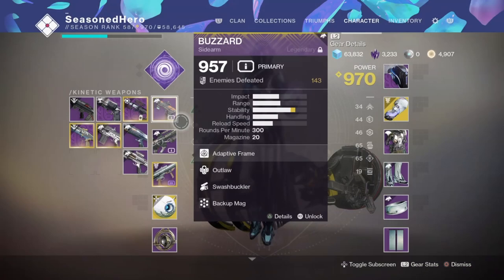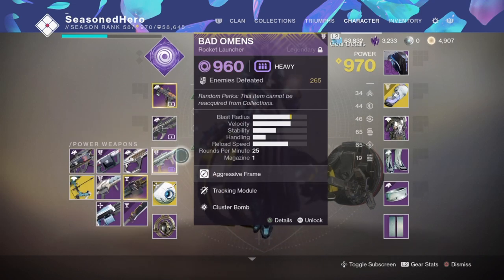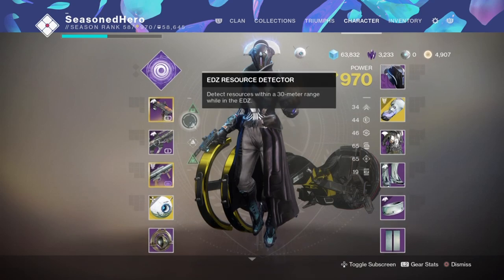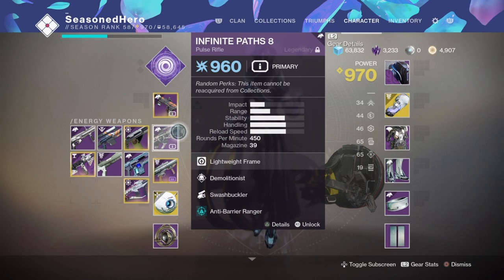Think about which super you want to go with. For weapons, I recommend having at least two or three weapons fully masterworked so you can pick up orbs of light and trigger both Taking Charge and Protective Light, and of course build up your super. Ideally get a weapon with Demolitionist, like the new Infinite Paths 8 pulse rifle, for grenade regen — but it's not a must-have. I've gone with the Buzzard sidearm in primary for its stats and flexibility, the Infinite Paths pulse with Demolitionist in secondary, and a rocket launcher for extra splash damage. If Demolitionist feels like overkill, you can use Bad Juju instead for super regen, but make sure you still have a masterwork weapon or two.